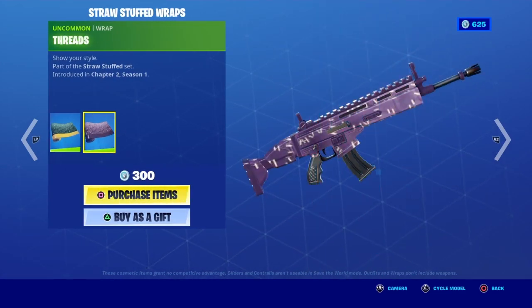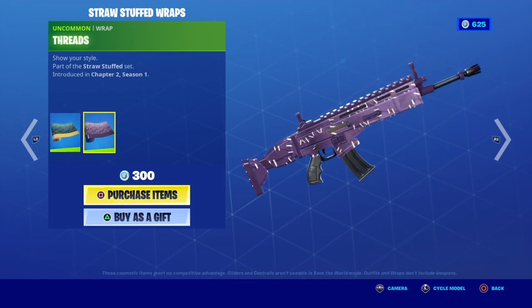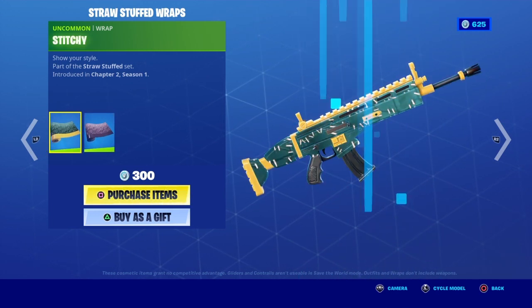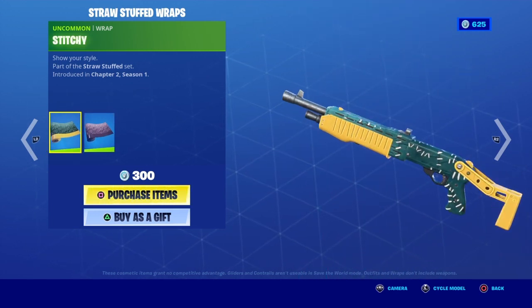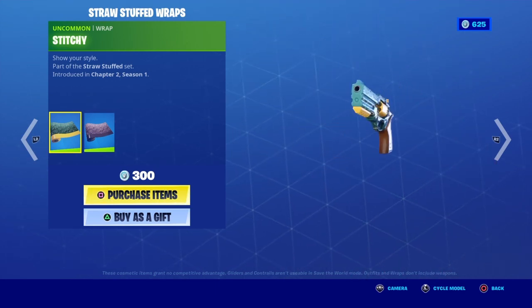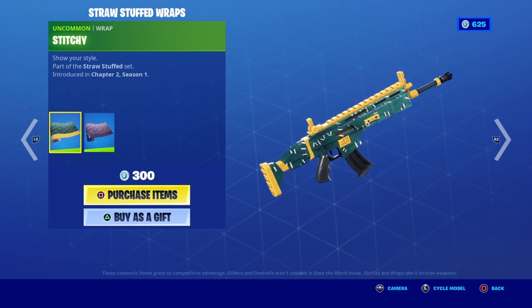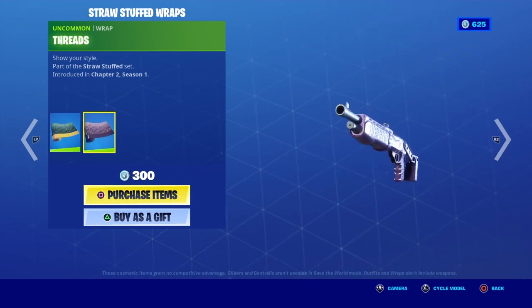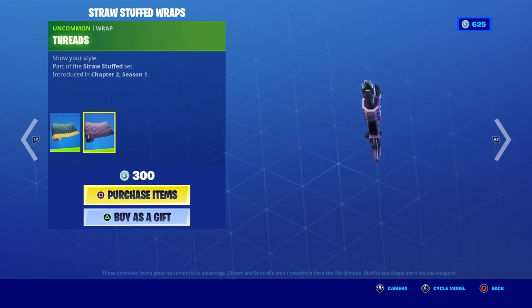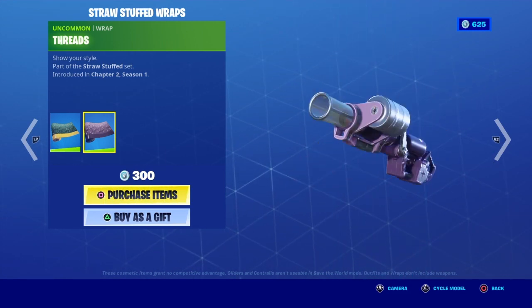We have two other camos — these look the same, just different colors. Then we have Stitchy and Threads. I don't really like the camo — the colors kind of blend, there's not really a design on it. Threads is the same thing, just a different color. The stitches are just like little white lines, but I know what they were trying to do with the stitches.